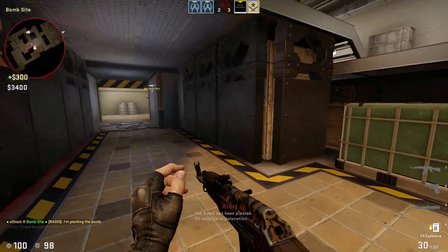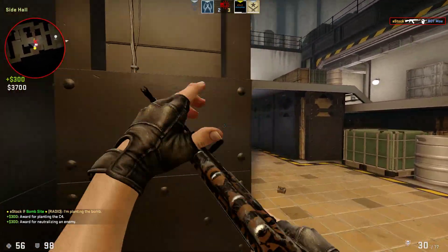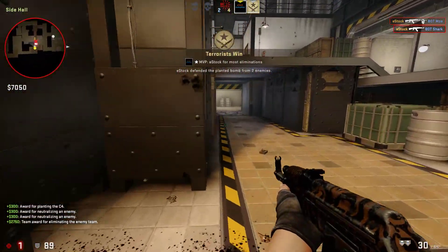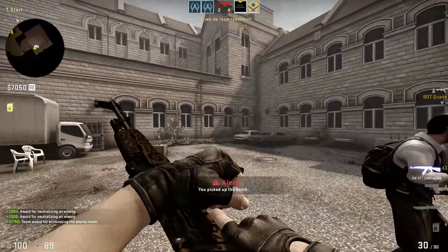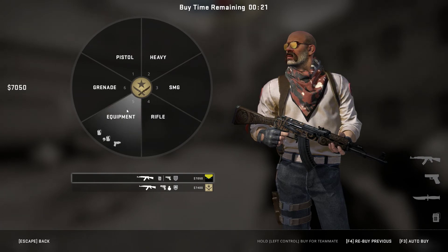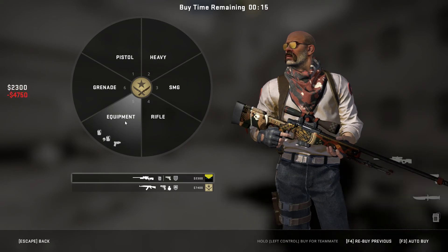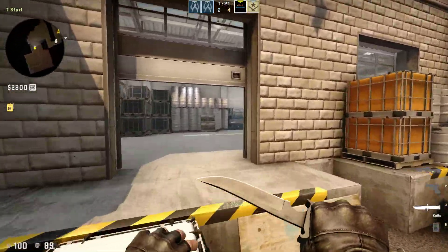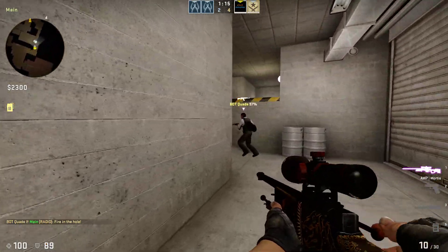It looks like you can actually plant below. That's as interesting and impressive as possible — you actually have two bombsites, one on top of each other, with the same letter but different shapes. I think those bombsites are quite unique.